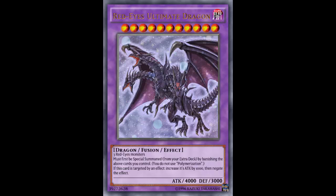It must be Special Summoned from your Extra Deck by banishing the above cards you control — you do not use Polymerization. If I could use Red-Eyes Fusion with it, maybe that would be enough incentive to just use Red-Eyes Fusion, pull three monsters from my deck, summon this 4000 ATK beater, and attack directly for half your life points.